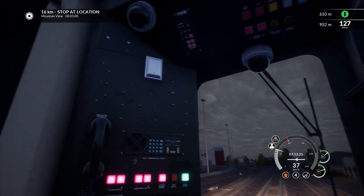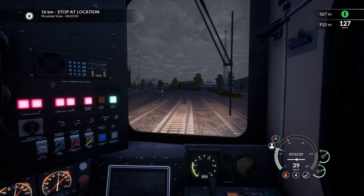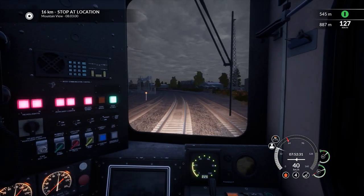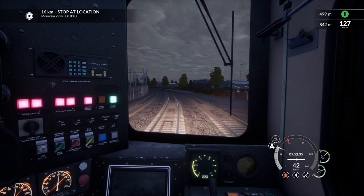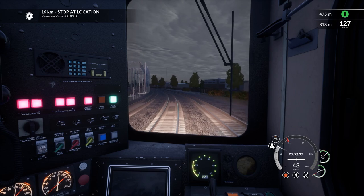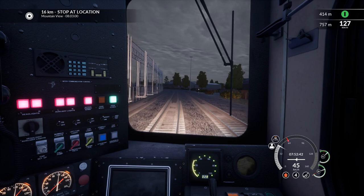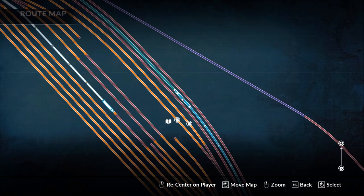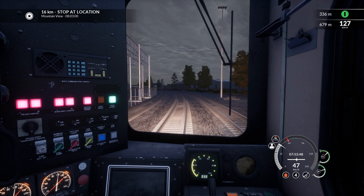I went with early morning — it's just about eight o'clock in the morning in-sim. It is autumn and it's misty and foggy. It's really misty and foggy where I am now in real life too, so I figured I'd go with this. Let me check one more thing — yep, got all my switches set correctly.